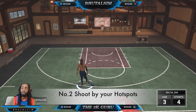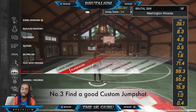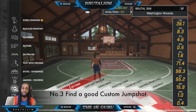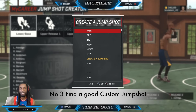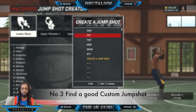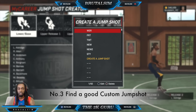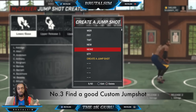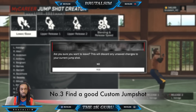The third point is the custom jump shot — find yourself a good custom jump shot. The first custom jump shot I made is still wet right now. I have a bunch of custom jump shots and if one isn't working I switch to the next one. Also, the custom jump shot for the park does not necessarily work for the Pro-Am. I usually use one jump shot in the Pro-Am and the TWT in the park — very effective jump shots, green all day.